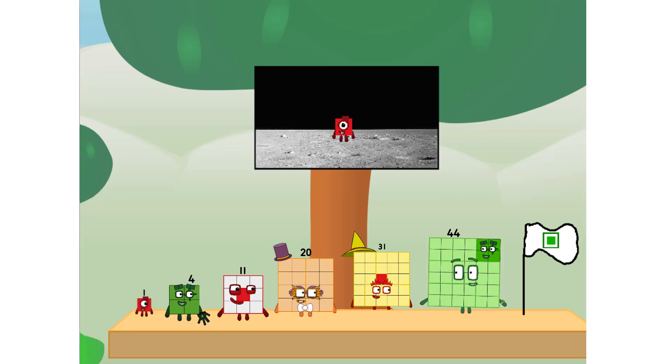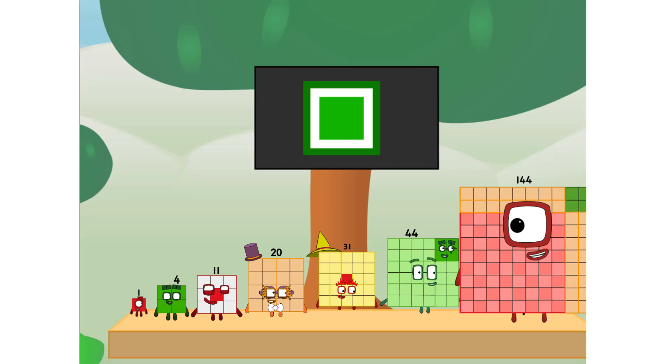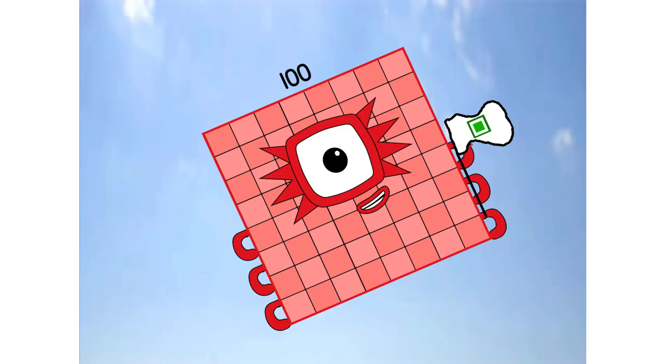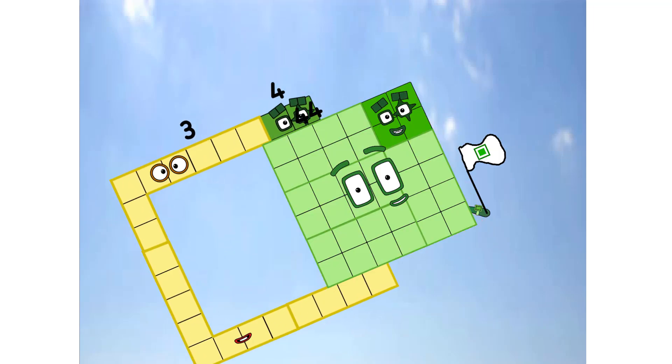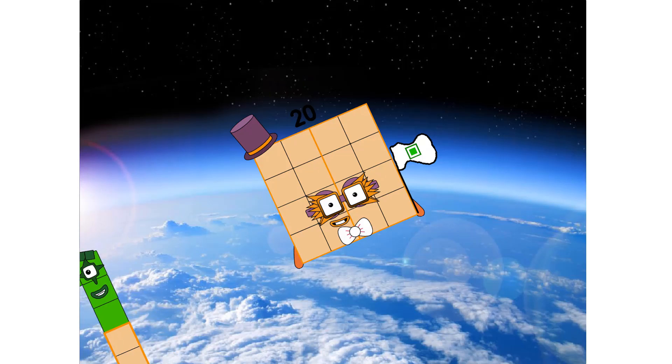The only thing left now is to plant the square club flag. Numberland, we have a problem — I forgot the flag. Don't worry, little one. I'll take care of this. Ninety-one. And I promise, no rockets. Square power only. Ah, ah, ah, choo. Ah, choo.